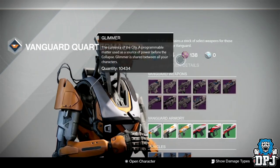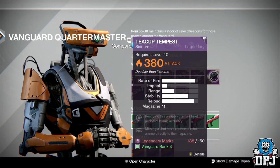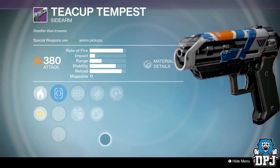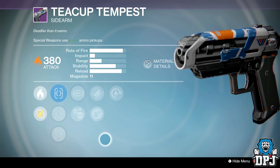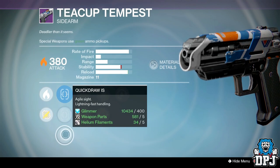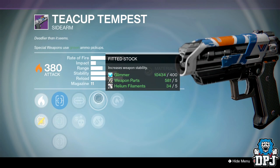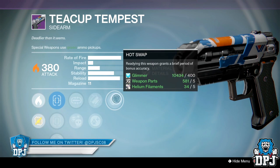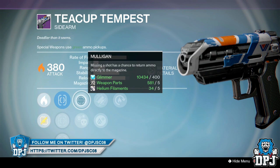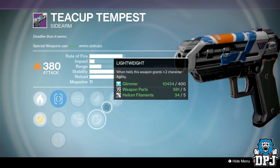We've also got the Teacup Tempest, which if you like sidearms is actually a good one. The only thing that lets it down is its small magazine size, but it's still quite powerful. This week we've got Fast Draw, Quick Draw, Steady Hand, Mulligan, Crowd Control, Lightweight, Pitted, Stuck, and Hot Swap. I'd probably go with Hot Swap, Lightweight, and Crowd Control, though Mulligan for something so small is actually decent.